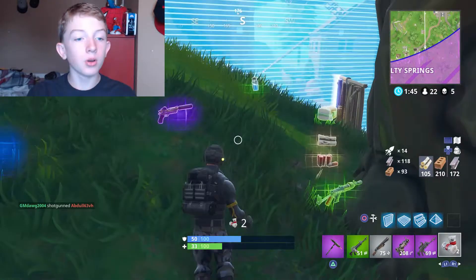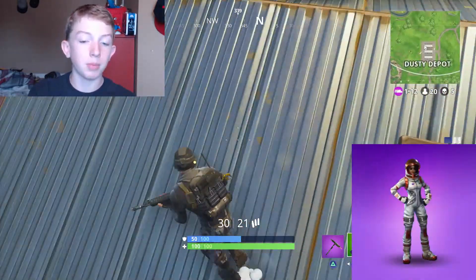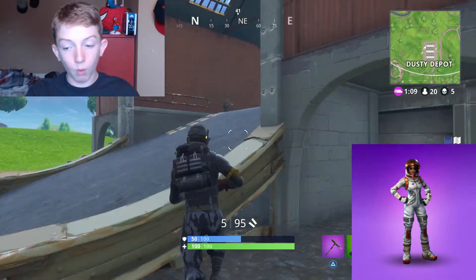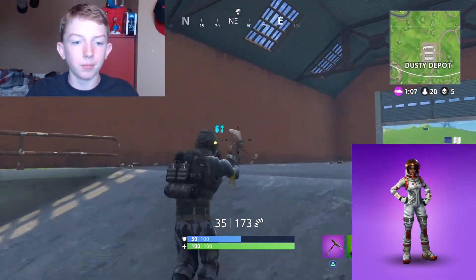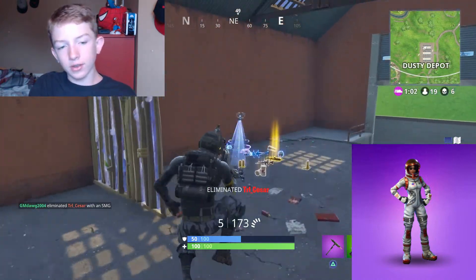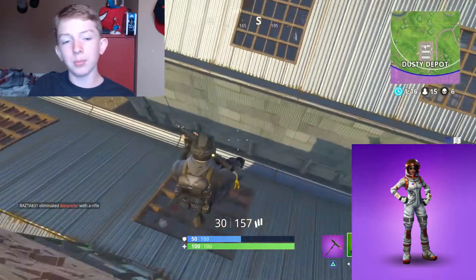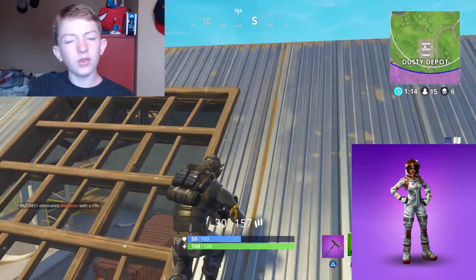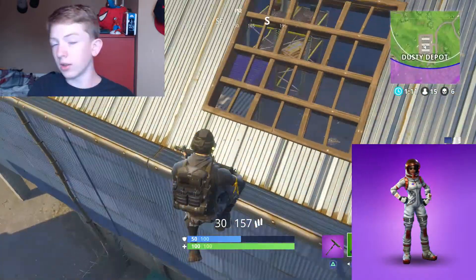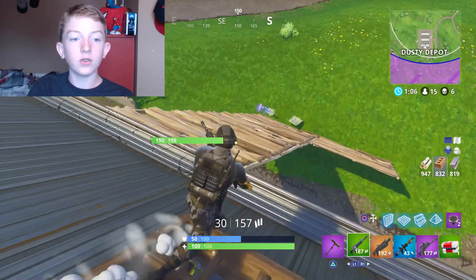Moving on to number nine is the Moonwalker, the other astronaut in battle pass season 3 — the female one with the white spacesuit. I think she looks cooler. She's got the sunglasses and I think the white pops more than the orange does. I think she's just all-around cooler than the other one. She's not my favorite skin on this list, but I think she's better.